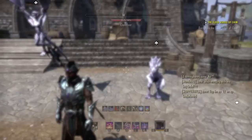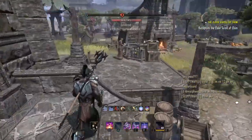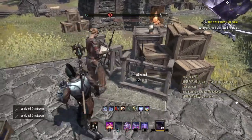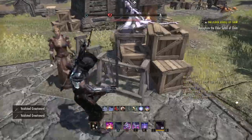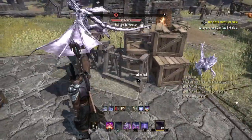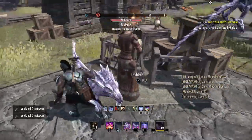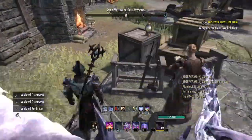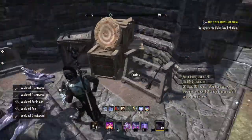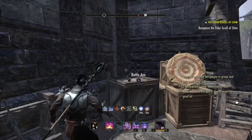My blacksmithing is rank six right now. The easiest way I found is obviously to take everything from dungeons, but another way is to go to Cyrodiil and pick up any of these weapons — nobody does anything about it. You can just take all these greatswords, axes, daggers, everything. So you want to go around and collect all of those.